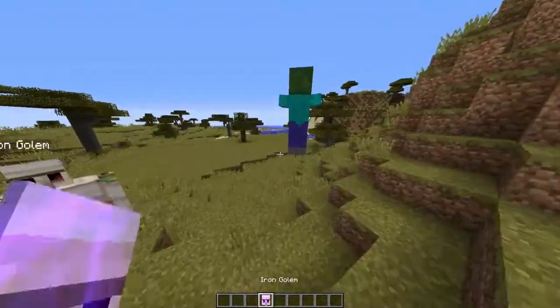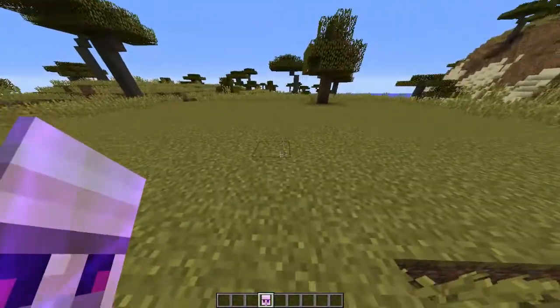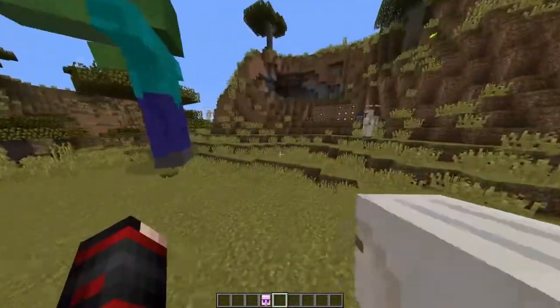20 minutes later. Okay, that thing has finally cooked up now. So what you want to do if you want to have a rideable iron golem is you right click with the head, and then click on the mob, and there you go. You have full control of how you ride it.